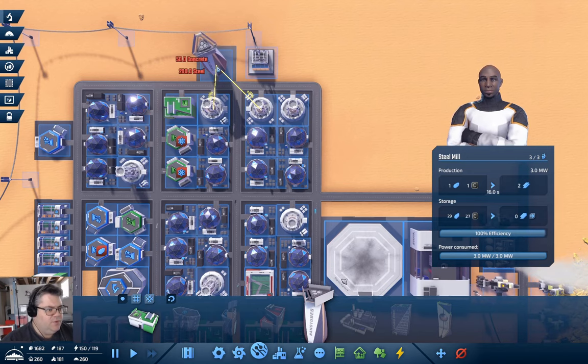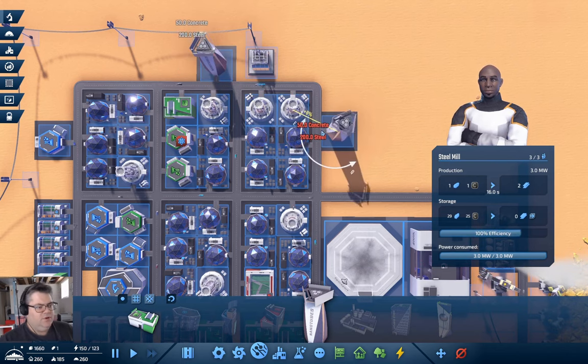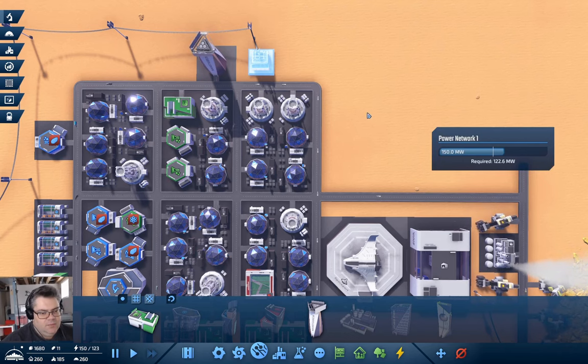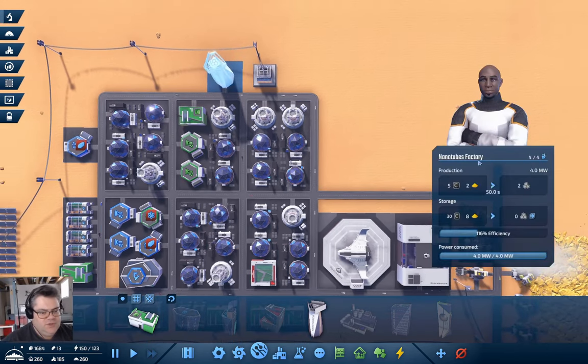We get a couple of boosts if I put it up here, but we still need 200 steel and we don't have that yet. We've got 197... 199... now we can build it. Let's see what this thing is doing — that is sand, yes. We have carbon, we have sand arriving — it's producing nanotubes!